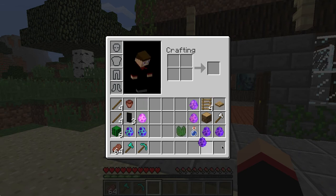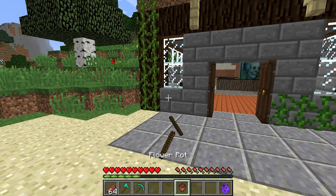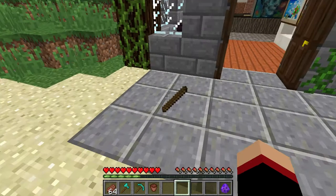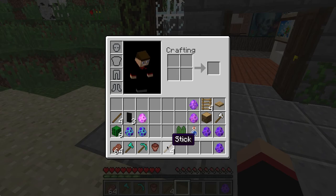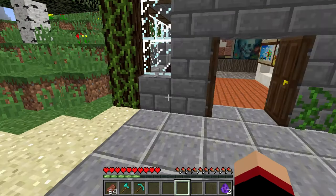This is the Elevated Flower Pot and the recipe is 4 sticks thrown down at the ground with the Flower Pot — they have to touch each other. So 1, 2, 3, 4 and Flower Pot, and here you go: Elevated Flower Pot.